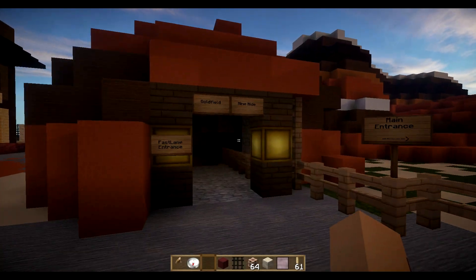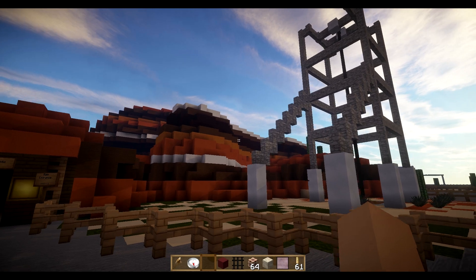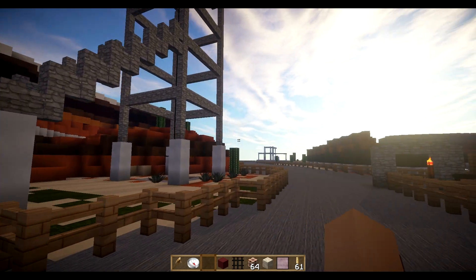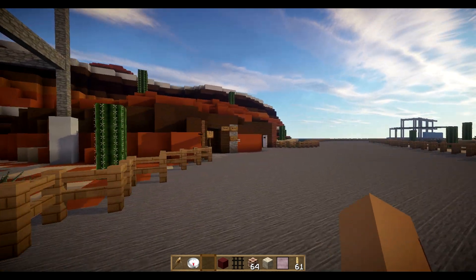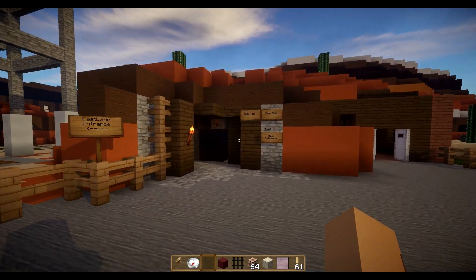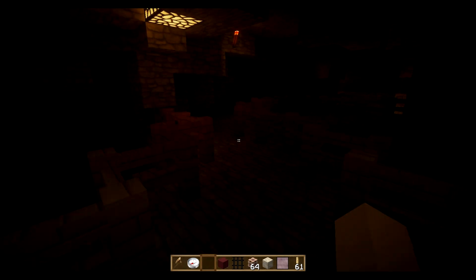Hello, it's ShowingThatGame here and I'm at Haviland Park, and this is Goldfield's Mine Ride. That was just the Donator's entrance — it's all special and sort of fast-tracked. You've only let the Donators through because they're such nice people and they help me keep my server going. But that's irrelevant — I'm actually here to show you Goldfield's Mine Ride and its amazing theming.